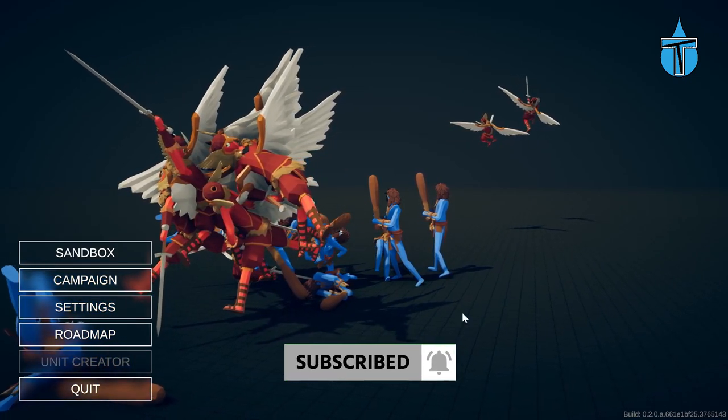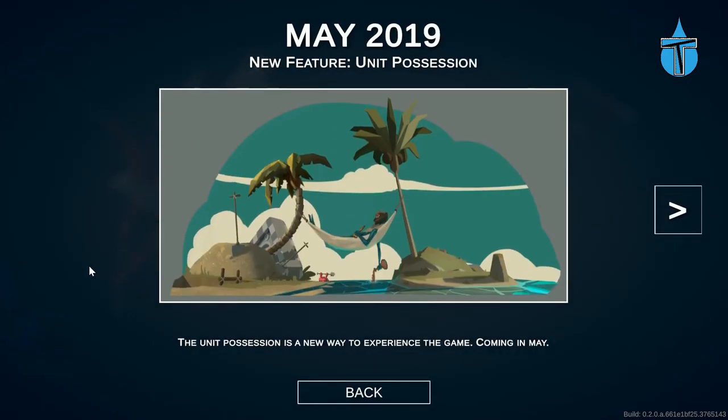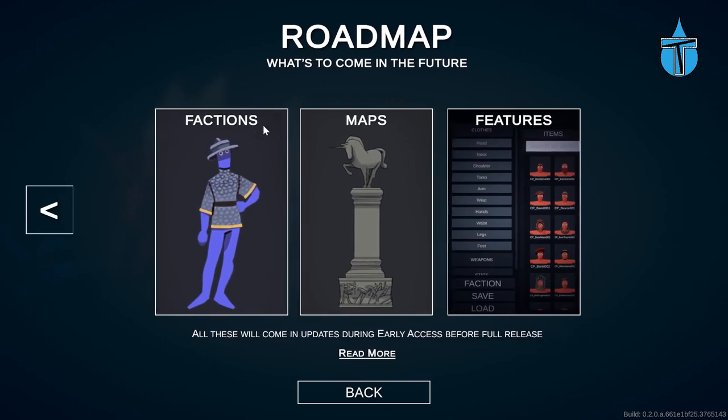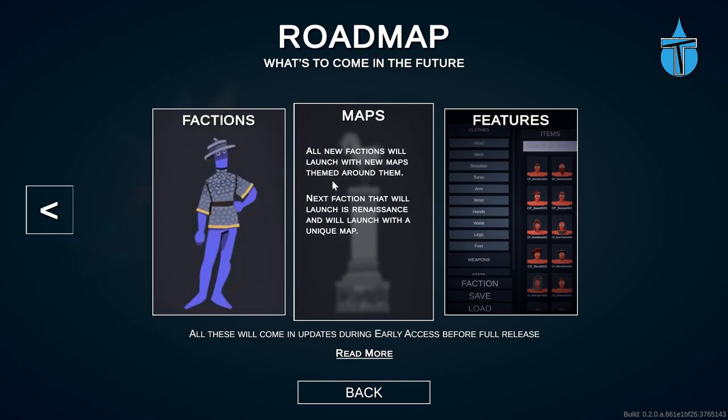First of all, we're going to take a quick look at the roadmap because it's been updated. Coming next month is unit possession, which I absolutely can't wait for — it's going to be awesome to take control of some of the characters. In factions, they've just taken out the Dynasty faction, and nothing new in maps.